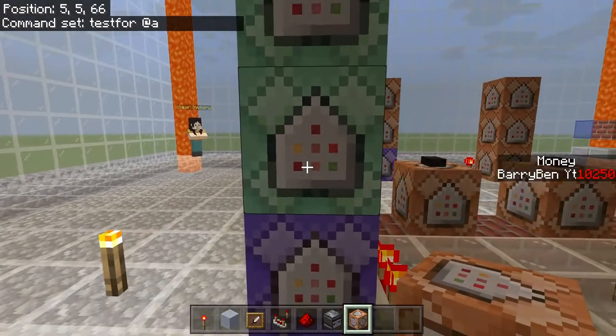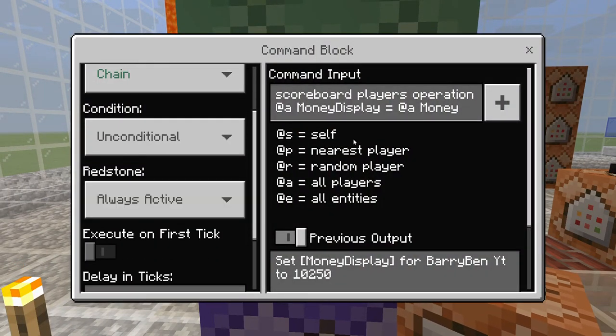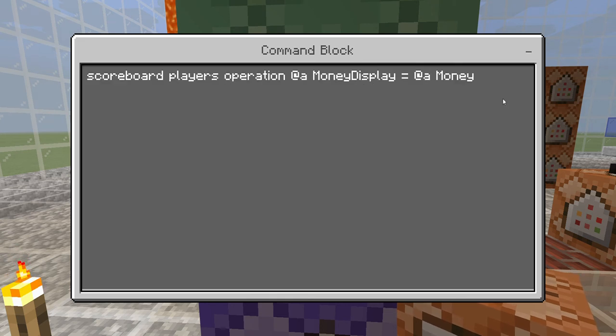Then you'll have to go up, and this will have to be chain, unconditional, and always active. So: scoreboard players operation @a money display equals @a.